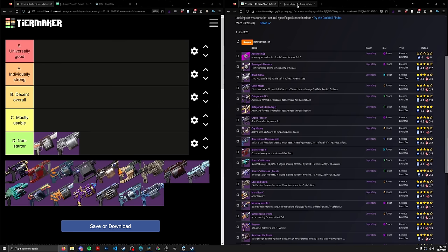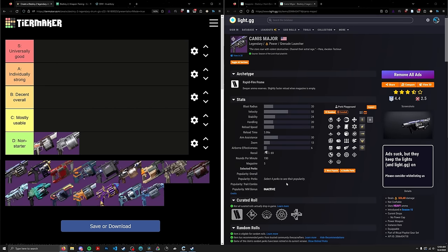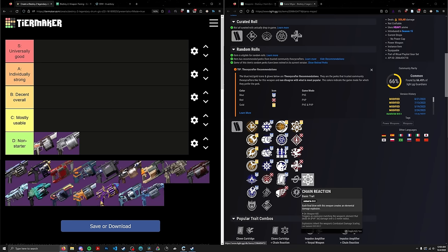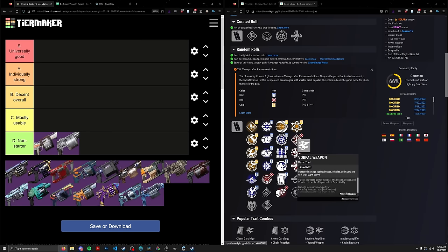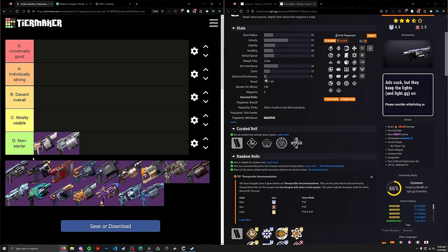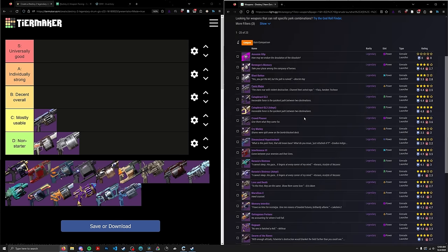Canis Major came out during Season of the Lost — a Solar Rapid Fire Frame. I think this was the turning point for Heavy GLs, when Bungie realized they needed to start boosting these. You can start to see Vorpal creep in. This thing was uncraftable, but it was the turning point for Heavy GLs. The seasons after that they started introducing more Heavy GLs more suitable for endgame content. It's Field/Vorpal or Clown/Vorpal — not much to say. C-tier; it has a damage perk, but it's a pretty bad damage perk.